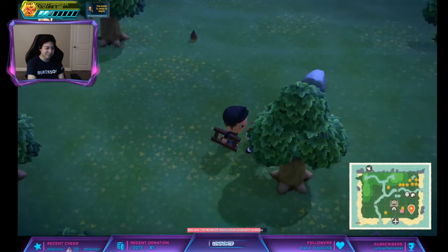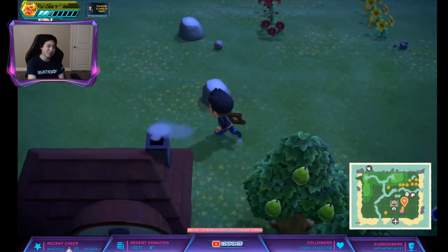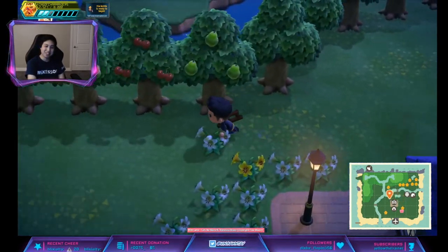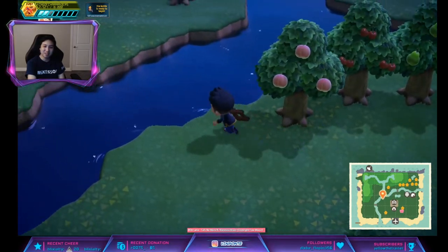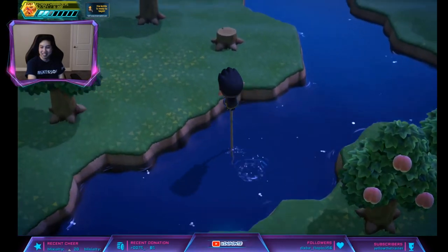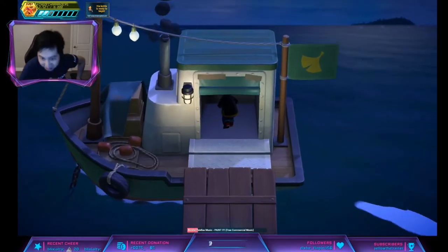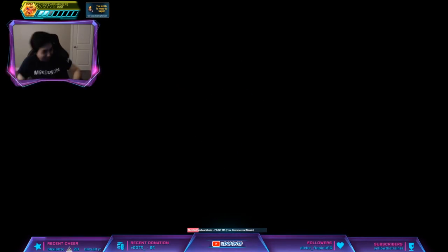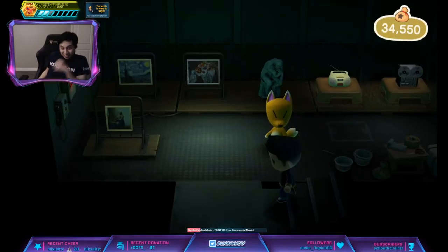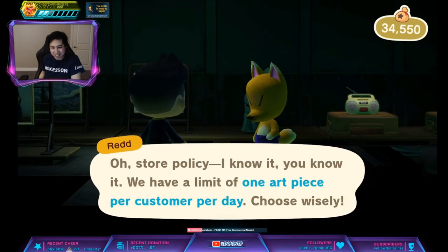All right, so let's go to Red and then — it took me five minutes to find Celeste. Let's go look at Red. She should have new art pieces. Here we are, just found some new stuff. Let's look at it to see which ones are fake. There we go, and then he'll tell you once a day because it's a new day.